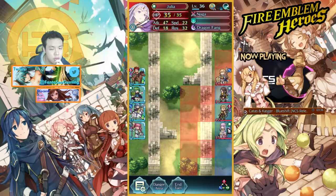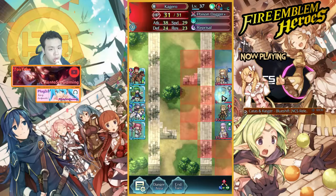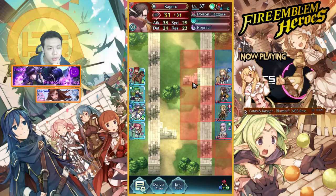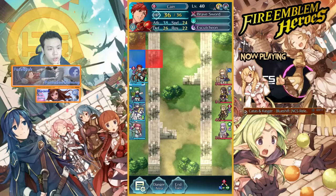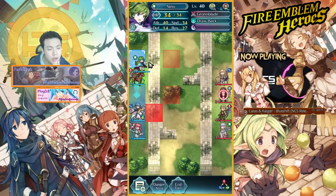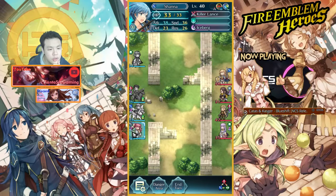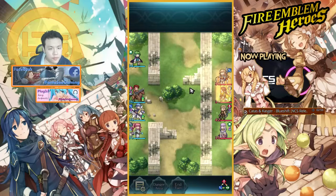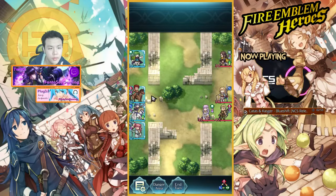Hmm, let me think about this. Man, I really hate this map. This map is so annoying. It's kind of unfair because there's a tree on my side. It's really stupid. I can't adjust my position that well. I guess what I could do is move Nino up. I'm going to use Shadow to break this wall, then I won't break that bottom one so they can't move in from there. Alright.